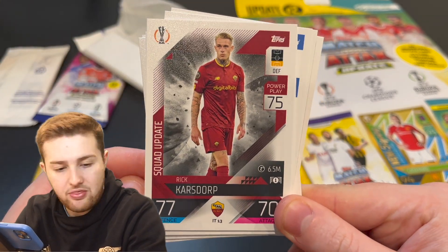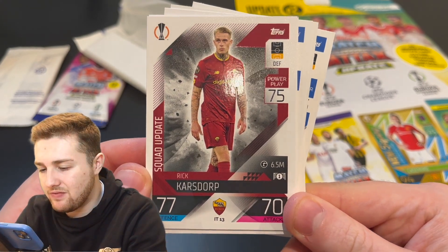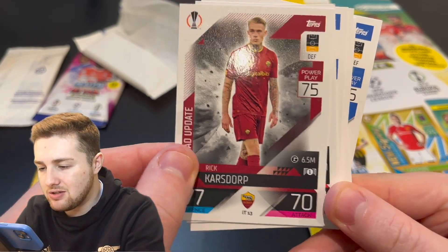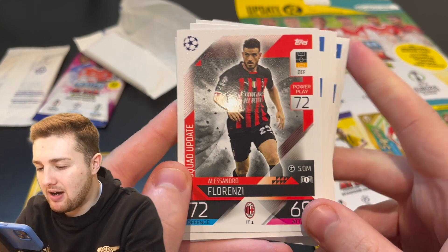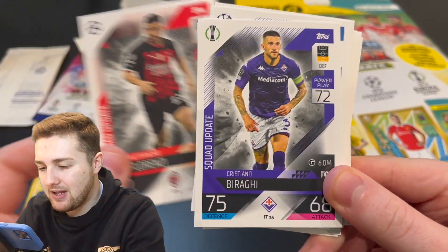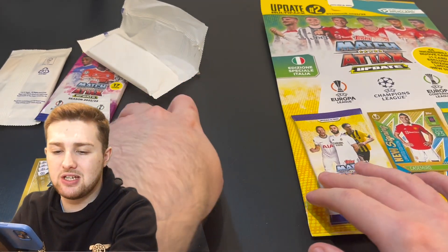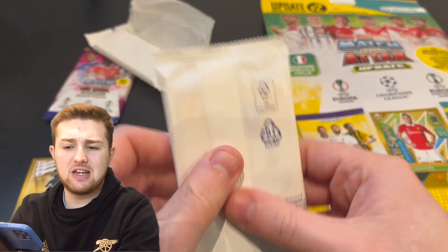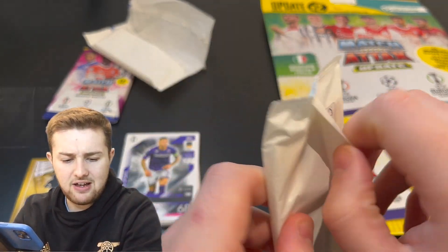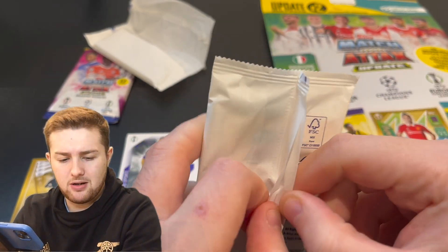Rick Karsdorp — IT13, defense 77 for Roma. Alessandro Florenzi is number IT1, so the first update card is Florenzi for AC Milan, and we're back to Cristiano Biraghi. That's the first pack done — about 13 to 14 new update cards in there.